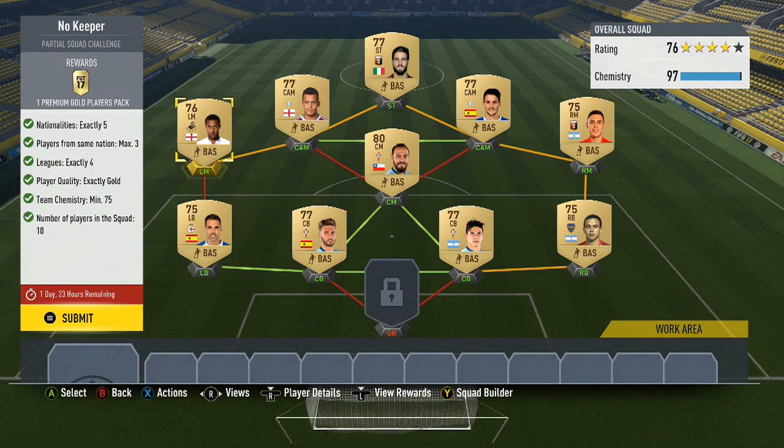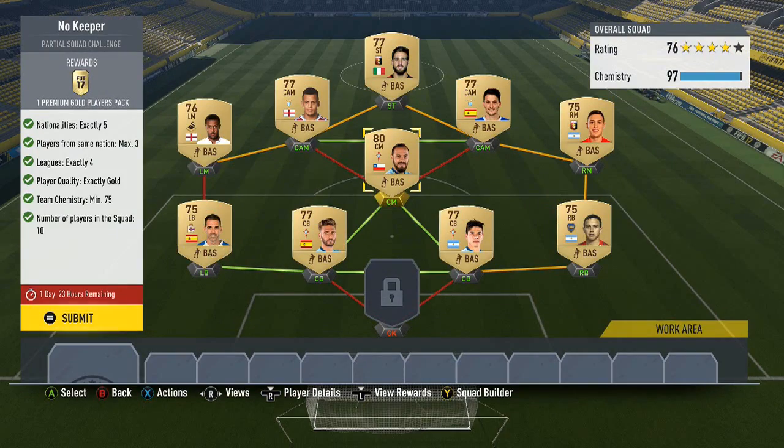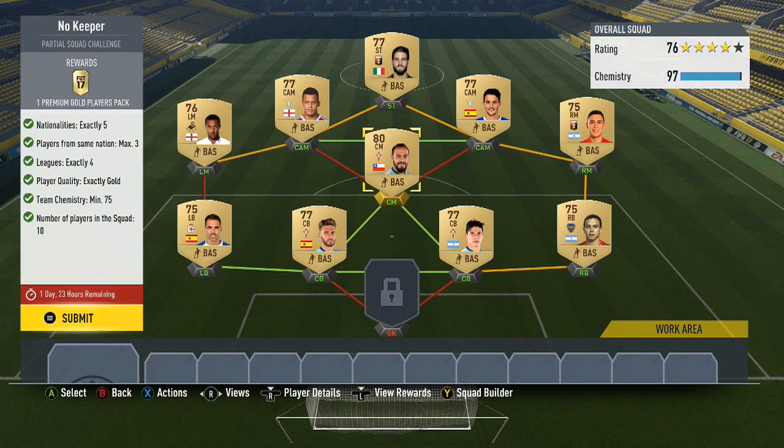You need five nationalities — the maximum you can have from the same nationality is three — and exactly four leagues. We've got Liga Santander, Calcio A, the Premier Division in Argentina, and also the Premier League. The five nations we've got are Spain, Argentina, Chile, Italy, and England.